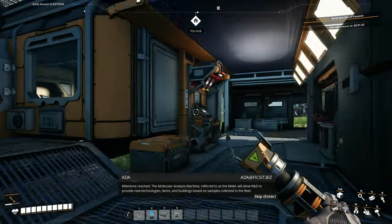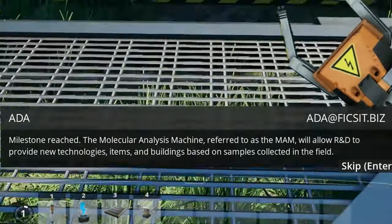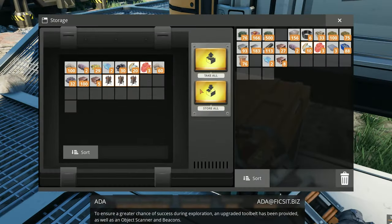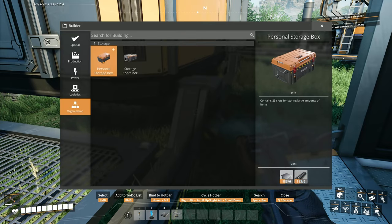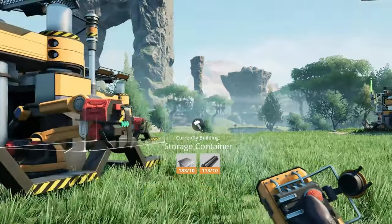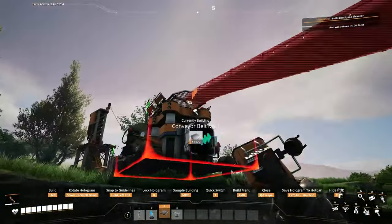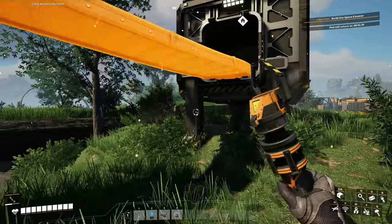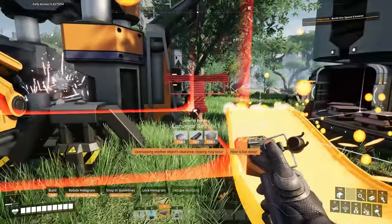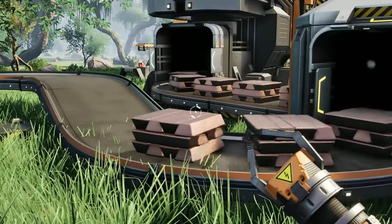Milestone reached! The molecular analysis machine — referred to as the MAM — will allow R&D to provide new technologies, items, and buildings based on samples collected in the field. Oh, that's nice. But most importantly, I can now craft a personal storage box. Wait, I had this already — oh my God. Now I'm just going to put those things everywhere. There we go. Check this out — we're going to make a little bridge. Oh, this is not quick enough. Well, then we'll make a little splitter, place this in there. It fits. Beautiful.